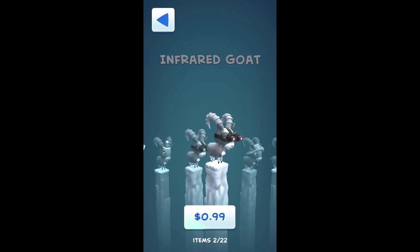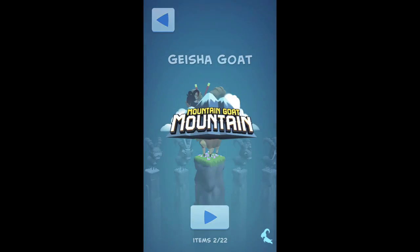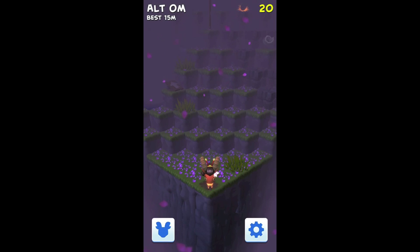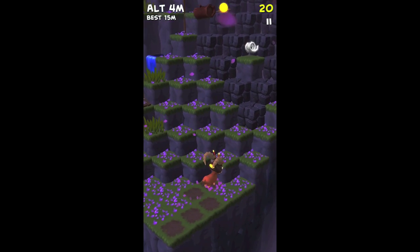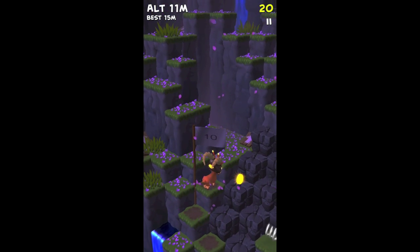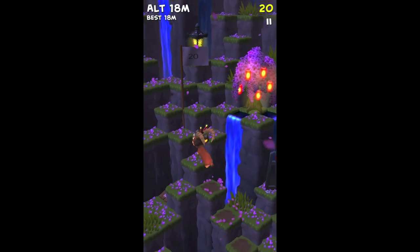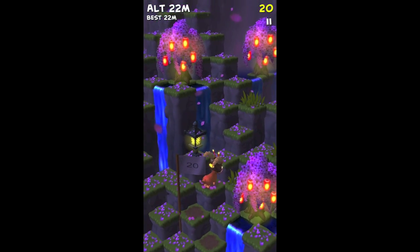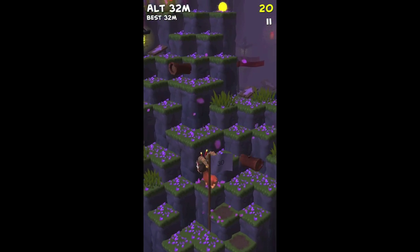The first goat is the mountain goat. It's a really cool game. As you can see, there are 22 items total — some of them might not be goats, so not all 22 are goats. Basically, you just tap to jump and try not to fall down or let anything touch you, because that will cause you to die.